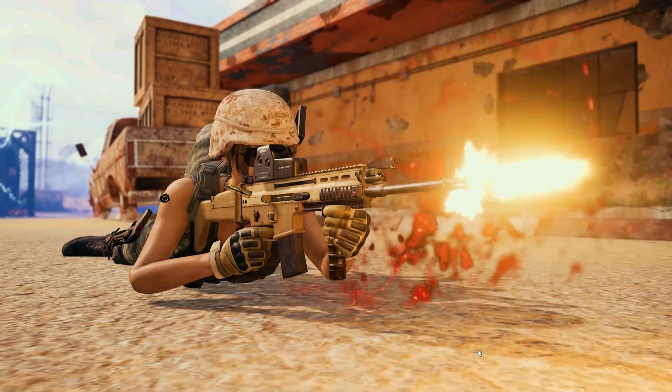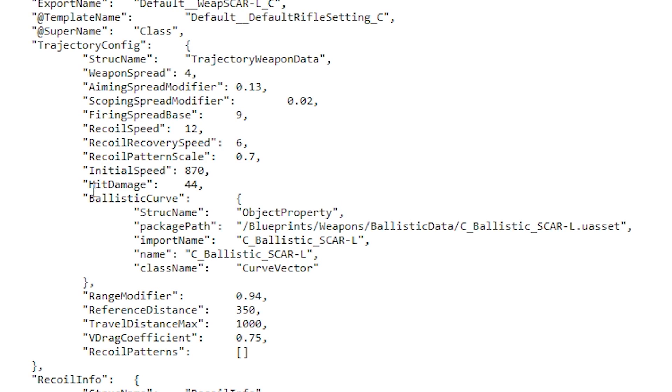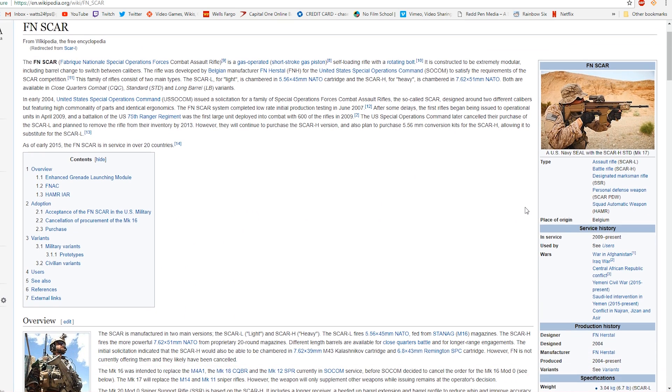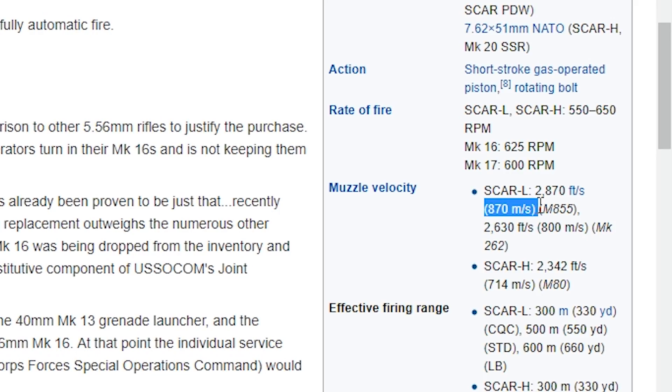Up next we have the SCAR-L. In the data it shows that the initial bullet velocity is 870 meters per second, and according to Wikipedia we'll see it fires at exactly 870 meters per second.